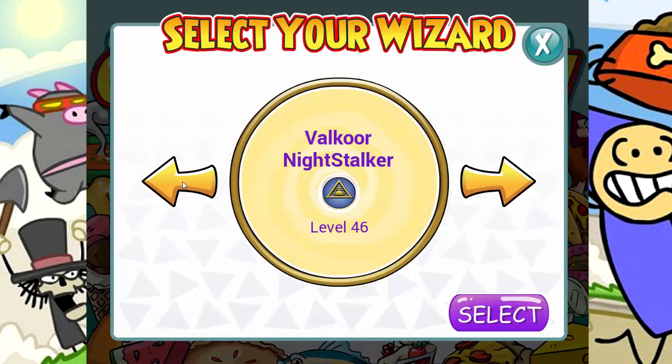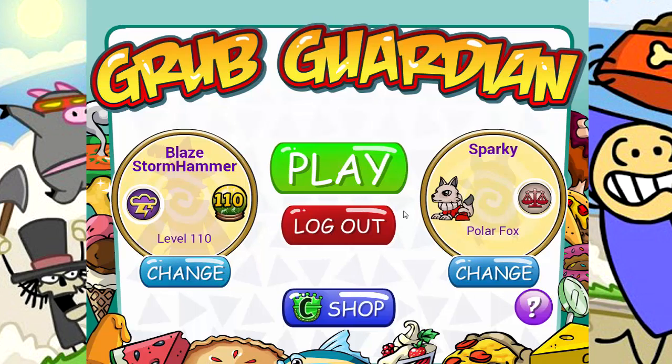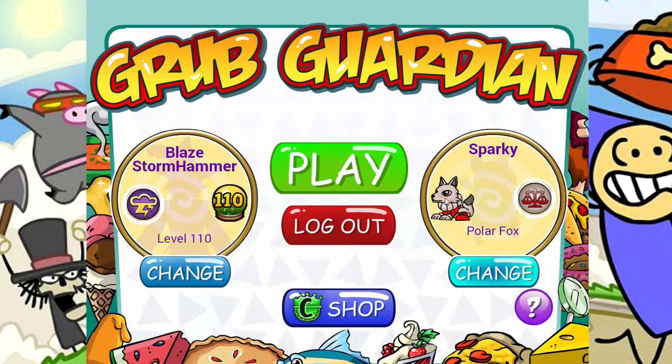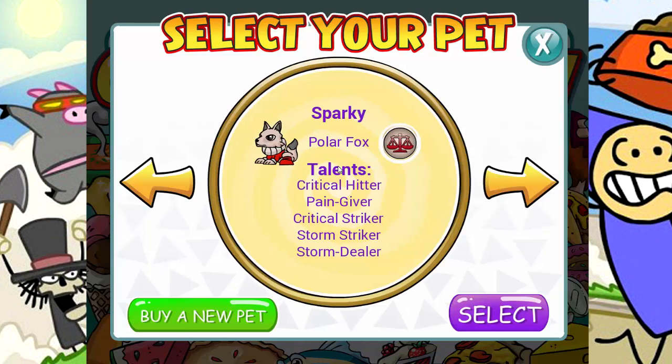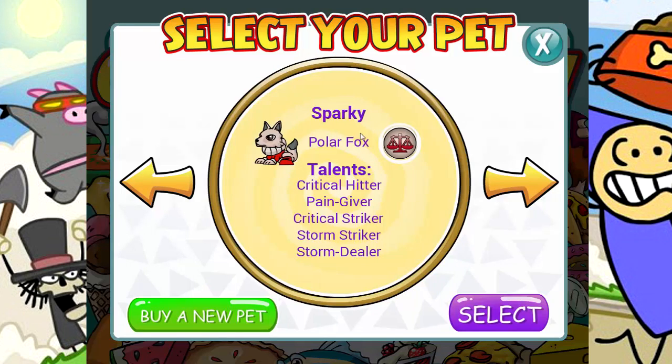Let's head over to my storm. Let's go Blaze storm hammer and grab either a storm pet - I think probably a storm pet - just to try it out. I'm not saying it's gonna be the best, and if it's not good we can always switch. But I have a - oh yeah, I have my balance pad. Okay, we can trade balance. I kind of forgot that Sparky was balance.